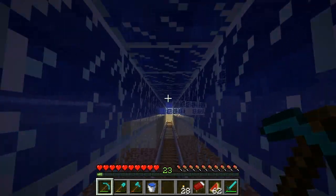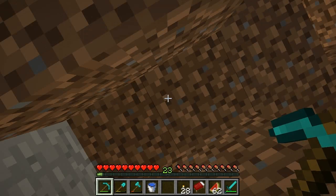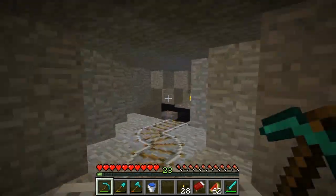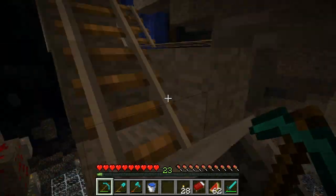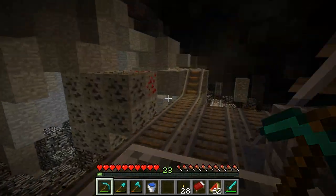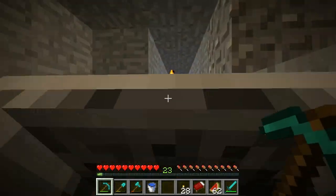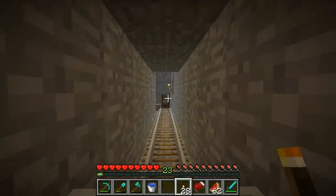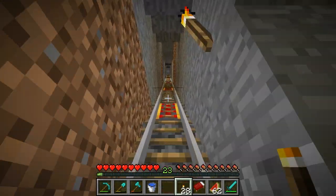Now we're going to go under Lake Wumpus. What I like down here — this is the coolest part of the tour as far as I'm concerned — is it's all carved away by hand. I like the way the lighting flickers when you get really down deep here. We're down at the bedrock level.